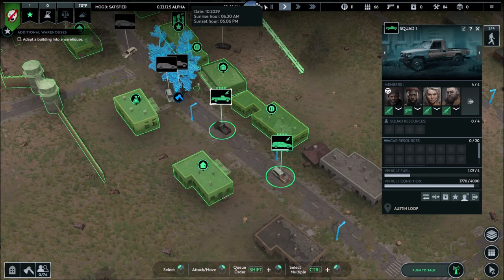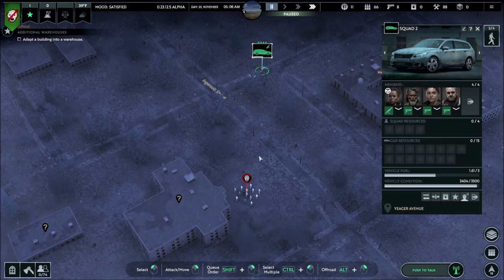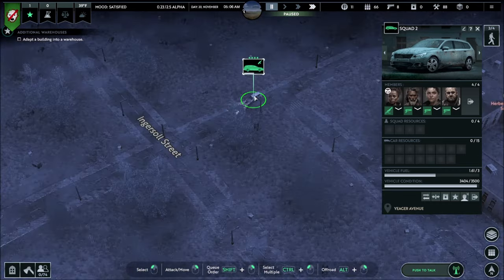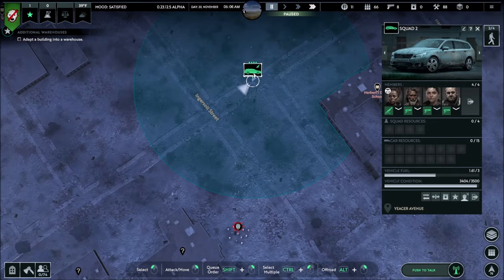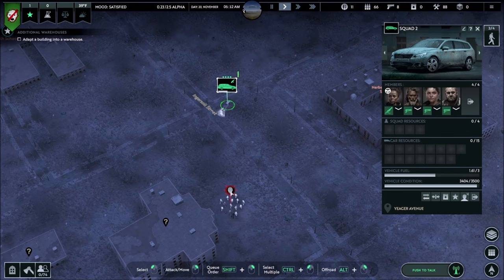Next thing I'm going to talk about is how to defend properly. As you can see, my guys have spotted a horde out here outside my base. If I select over them I can see their range with the AK — that's the AK's range. The pistol range is a little bit shorter. But if I go out there, I can get inside the range and he'll start shooting.